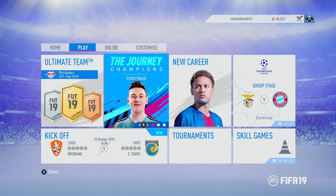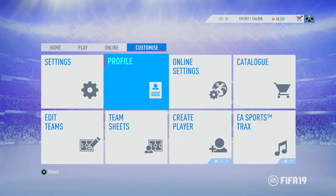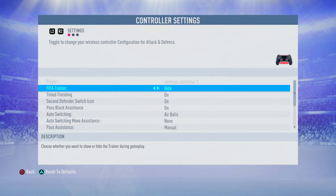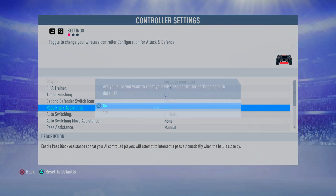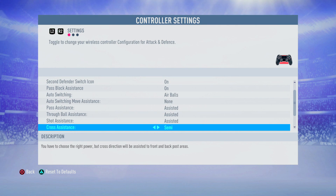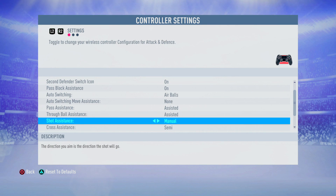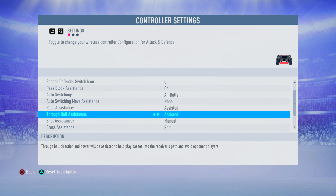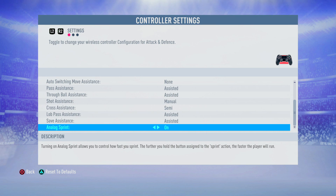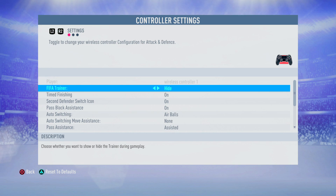This trophy actually takes place at the end of the journey, so once you've completed it, what you want to do is come to the main menu, go to customize, then go into settings, then customize controls, and we're gonna make things a little bit easier for ourselves. I do recommend pressing triangle or Y to reset to defaults so you get all the normal assistances, and I changed my shot assistance to manual because you're gonna want to be able to freely aim at the basketball hoop.